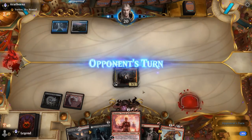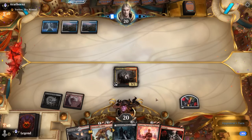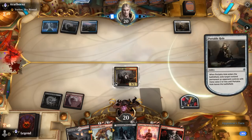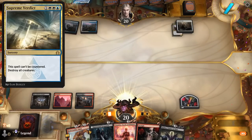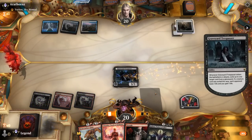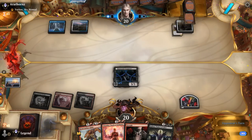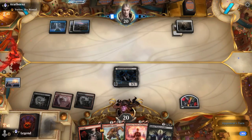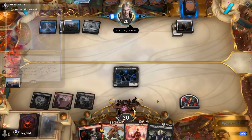Hoping to curve out here — Trespasser into Chandra, at least a permanent that's a little harder for the opponent to deal with, assuming it resolves. A Portable Hole exiles Harvester — now I don't feel as bad running out Trespasser into a potential Supreme Verdict. Kalitas is also not very good in the matchup, just a 3/4 lifelink. Our entire game plan revolves around resolving a Chandra, but they could have an Absorb in hand.